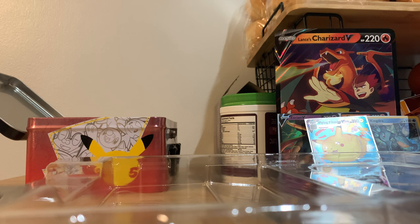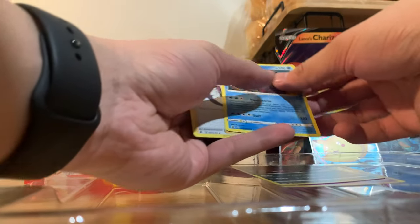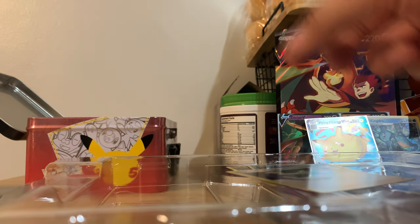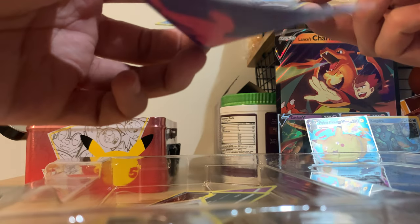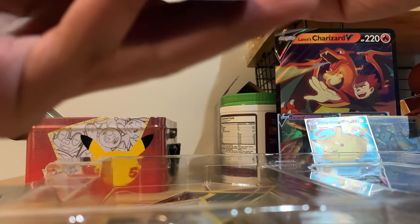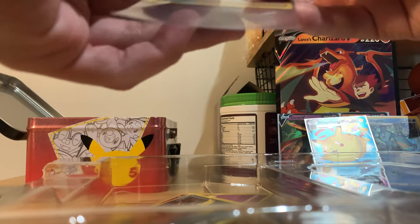Down to this last one here — let's see if I can get anything pretty cool out of it, but if I don't, it is okay. Everything will be all right. Pretty weak pack there — Xerneas to start off, Yveltal, a Kyogre, and a Professor's Research. Not the best opening at all. Nothing too crazy out of those packs — we only had kind of three hits there, but still three more hits than we had.